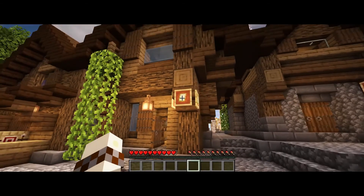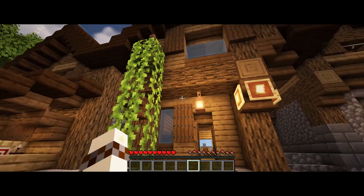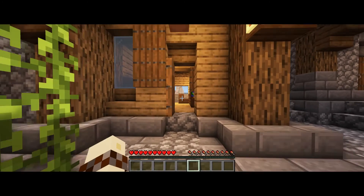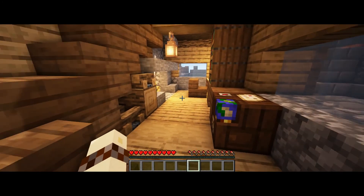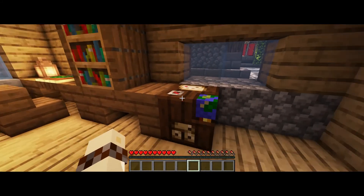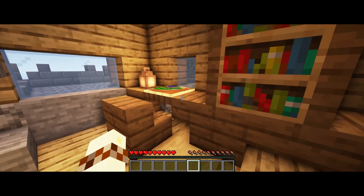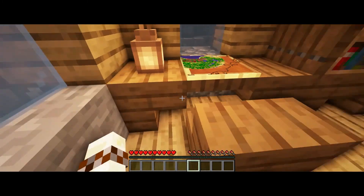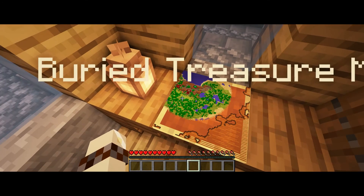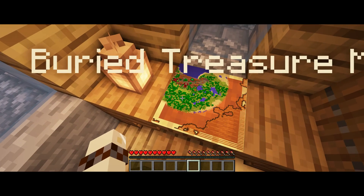Hi guys, welcome back from the time-lapse. My son's going to help us give a tour of this building. We did the library, which was the fourth one, and now we're doing the cartographer — that's number five. This is a treasure map, and it's actually still an active one. We haven't dug up the treasure yet — it's still there.